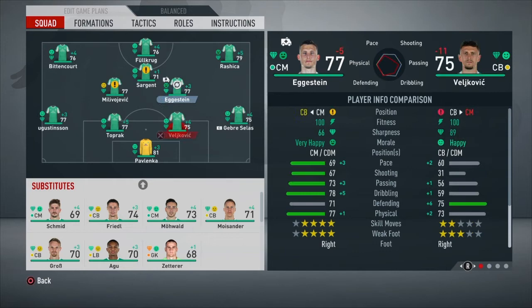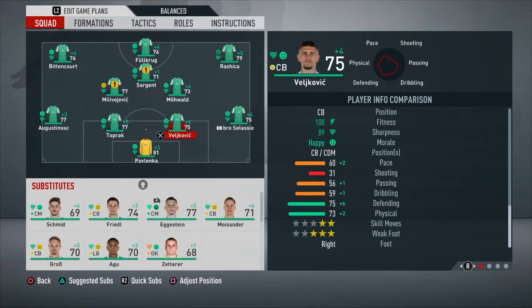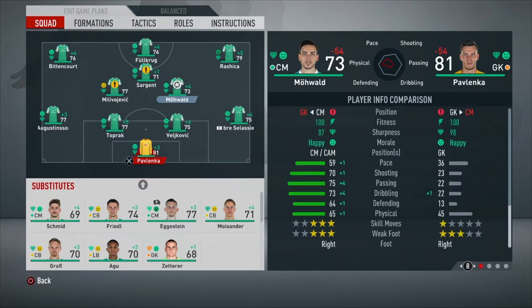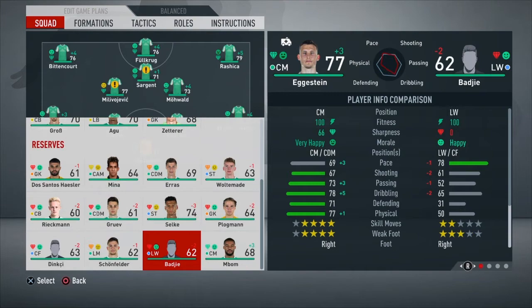We did suffer an injury in that game — Eggenstein is out for 4 weeks, so he'll miss the next 2 games. We're going to play Milhold there instead of him. I should take him off the bench as well, so let's just do that. We'll put Mbomb on the bench instead.